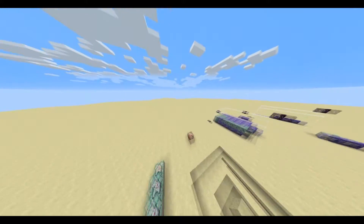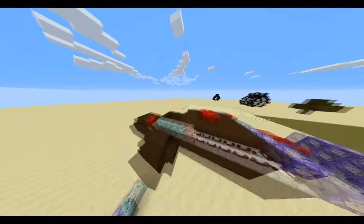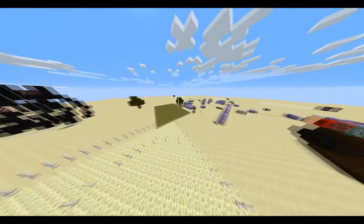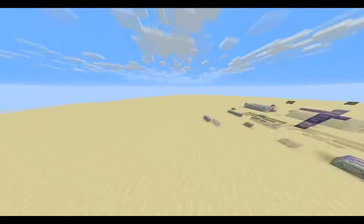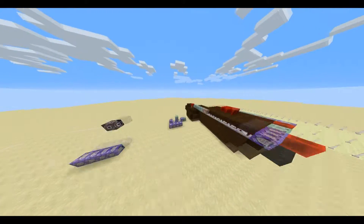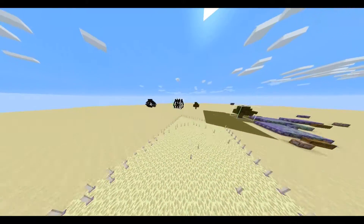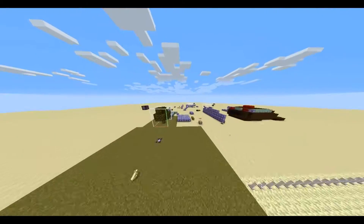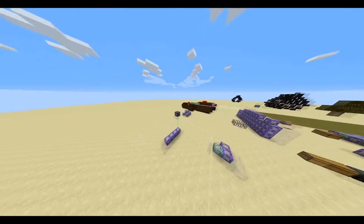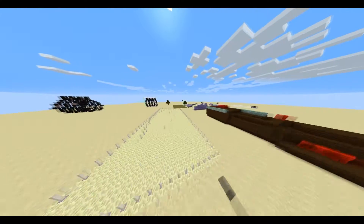Changing entity data is the best for the end, I think. But it also depends on the mob you want to spawn and for what conditions. In my one-command creation I'm making right now, I used spawn because the mobs were different. But I advise you to use entity data, because most of the mobs will just be skeletons and zombies.